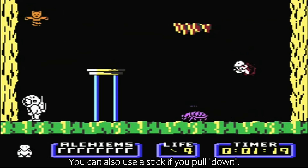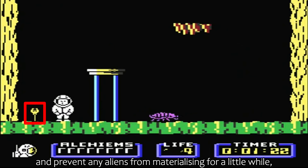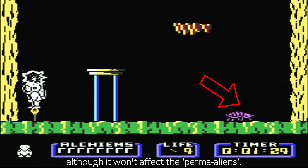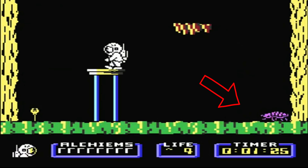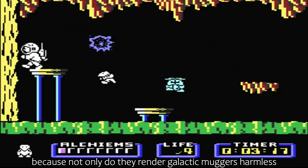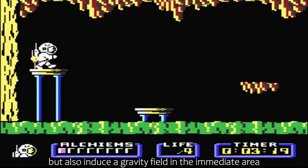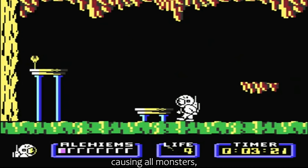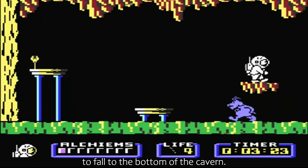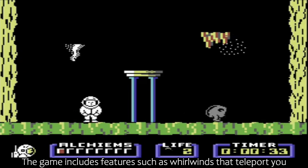You can also use a stick if you pull down. These will act as a smart bomb and prevent any aliens from materialising for a little while, although it won't affect the perma-aliens. These are very useful because not only do they render galactic muggers harmless, but also induce a gravity field in the immediate area, causing monsters — if you can count a cuddly teddy on a spring as a monster — to fall to the bottom of the cavern.